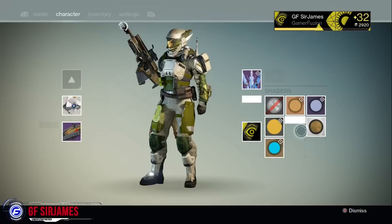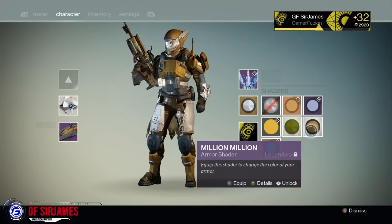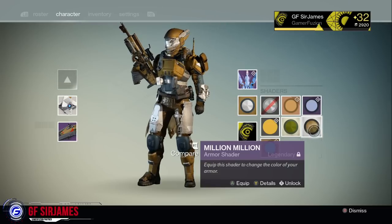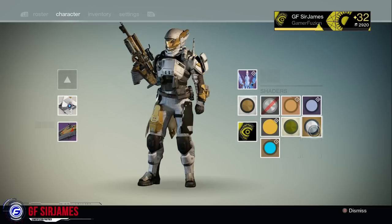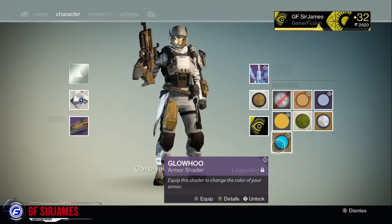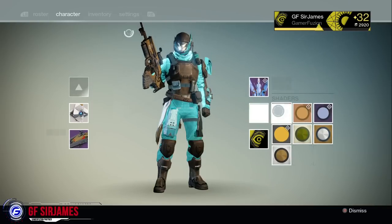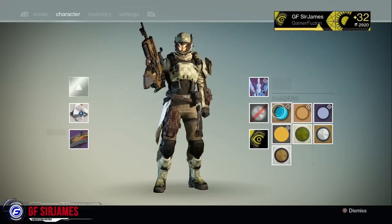Next up is Polar Oak — again, nice, not too bad. Next up is Gold Spiral, which you can only get by reaching rank 5 in Iron Banner and purchasing the shader. This also looks pretty good. Next up is Million Million, which I believe is by reaching Iron Banner rank 1 or rank 2 — it's one of those for sure.